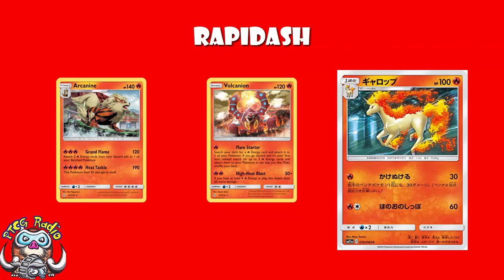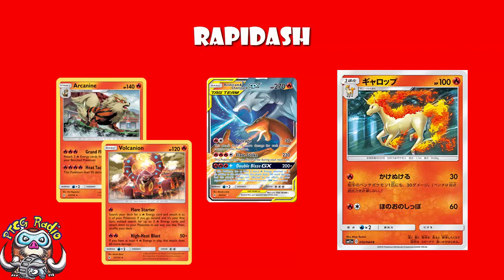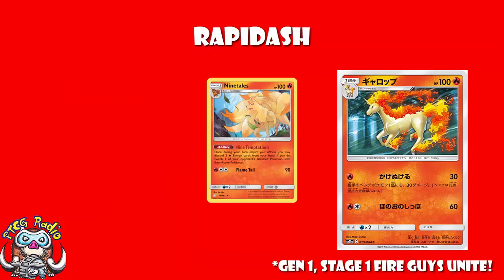What this is for, very simply — especially if you go first — is turn after turn of 30 to the Active, 30 to the bench, hoping your opponent has worse switching options and worse gusting options post-rotation. Spreading a bunch of damage around so that when you bring in your actual attackers — Reshiram and Charizard, Arcanine, Vulcanion — the Pokemon you've been hitting are now in range of being KO'd. Maybe you even combine it with the Ninetales that gives a good gusting effect post-rotation.